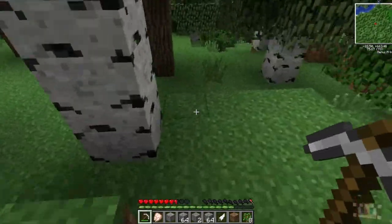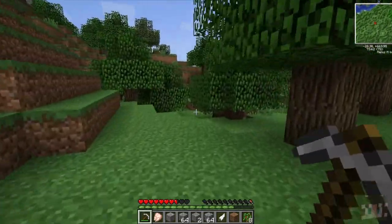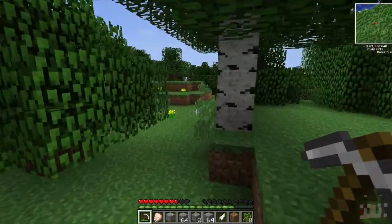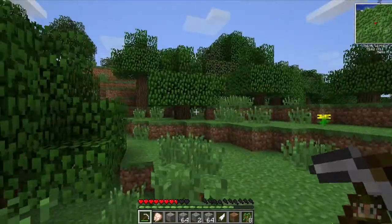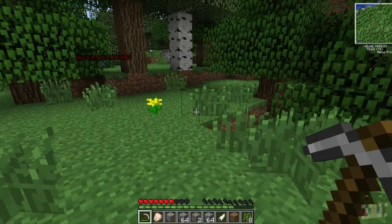Just before I killed it, it stood on its hind legs and I think maybe it was trying to communicate. Maybe it was something to do with that scary black block with the face that I found. Oh, the obsidian! Did you mine it? I've got some of that.